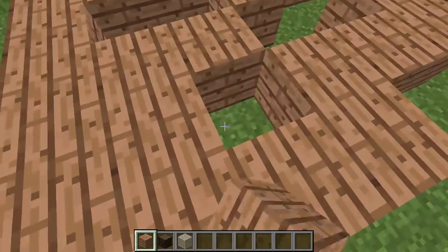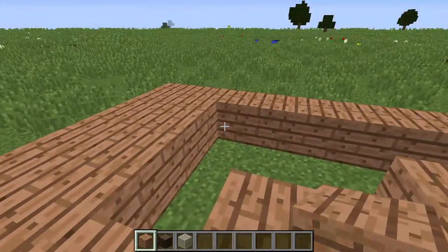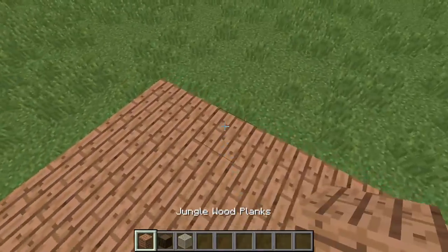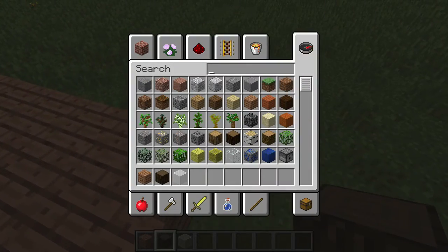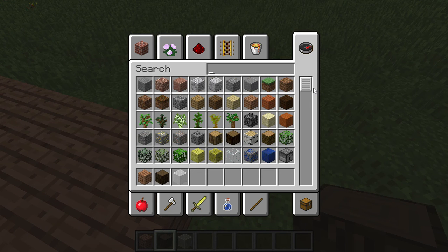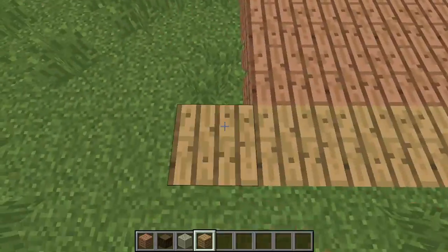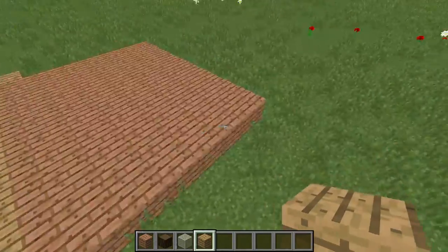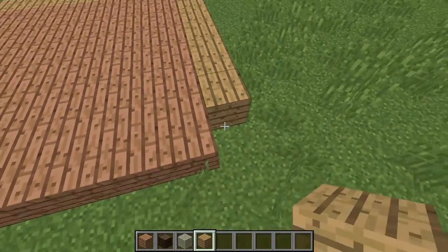So then fill the whole floor in. Now I like to surround it by using normal wood — just surround it with normal wood. Make sure you don't surround any of these parts, like this part or this part, because there will be an entrance right there. Let me show you.